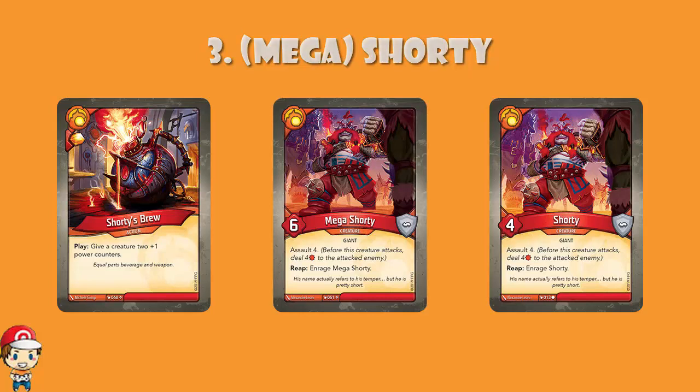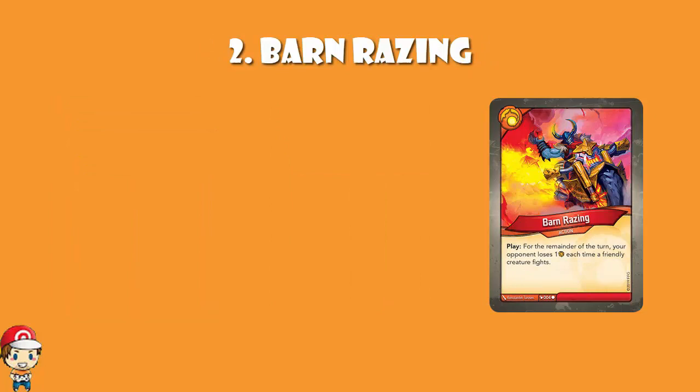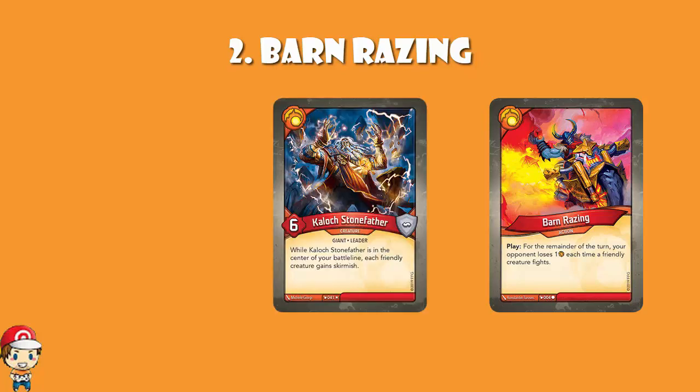In at number 2, Barn Raising. It's an action card, and for the remainder of the turn your opponent loses one Amber each time a friendly creature fights. This is great Amber control — it's very dependent on your deck; you've got to have a bunch of creatures ready to fight during your turn. But if you've got five creatures ready, you fight with all five of them and your opponent loses five Amber. And of course, if you've got Callok's Stonefather in the centre of your battle line, then all your creatures have Skirmish, so you're using Barn Raising to get rid of all your opponent's Amber and you're not even taking any damage back. This card can drop a lot of your opponent's Amber back into the common pool very, very quickly — it can be the thing that stops them forging a key, and that can be absolutely huge.